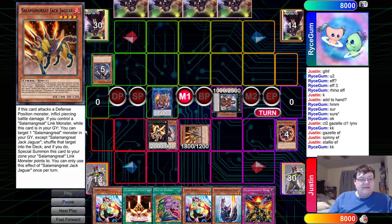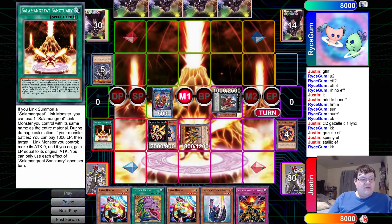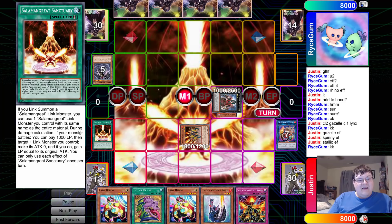Jack Jaguar — if you control a Salamangreat monster while this card is in your graveyard, you can target one Salamangreat in your graveyard except for Jack Jaguar, shuffle that target into the deck, and if you do, special summon this card. We're now going to activate Sanctuary. You can use one Salamangreat monster you control as material.